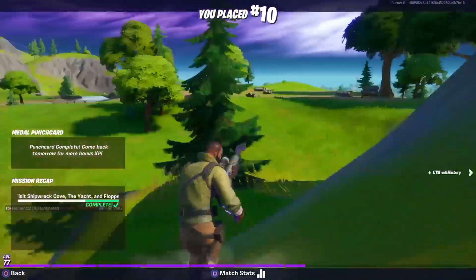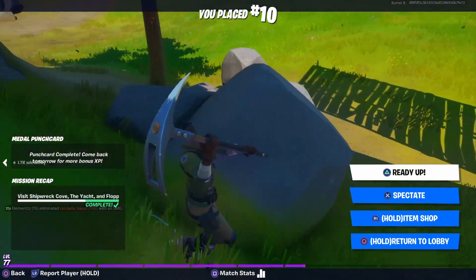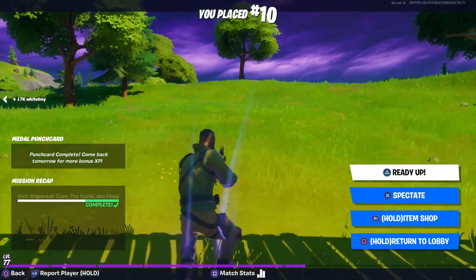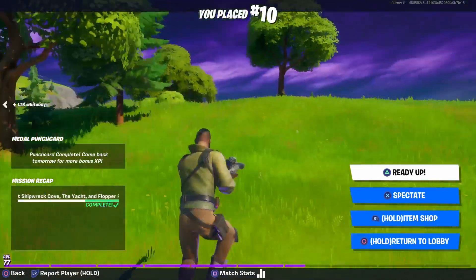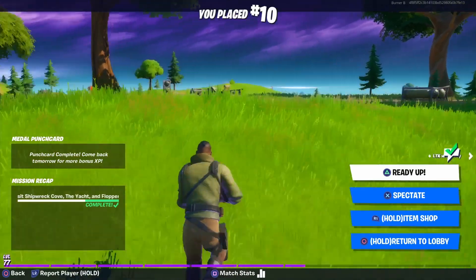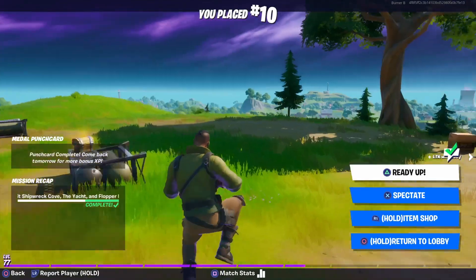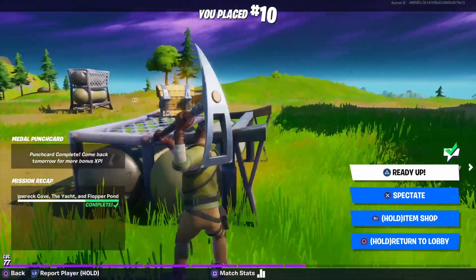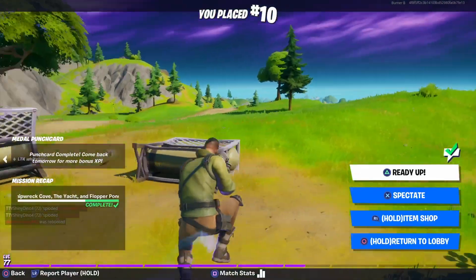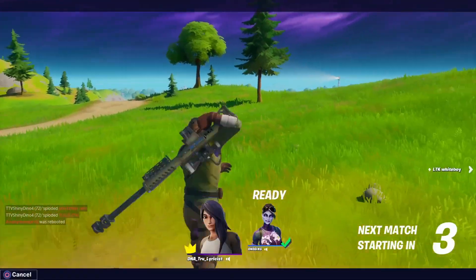Starting in at number 5 we have the default skin. This skin can be considered an OG in Fortnite — an OG sleeper skin — because even back in the day when people couldn't afford the battle pass or they just didn't want it, they would play as a default skin. But that doesn't necessarily mean they were going to be bad. They could end up being a very good player just wearing the default skin to trick you, so this is kind of like the original sleeper skin.